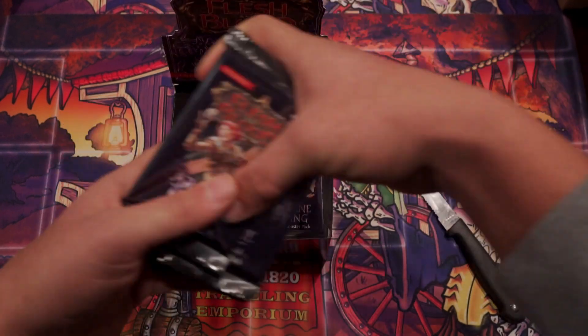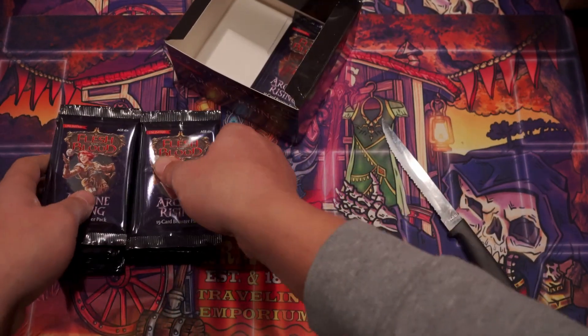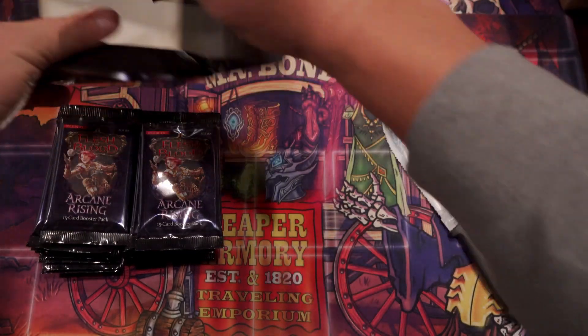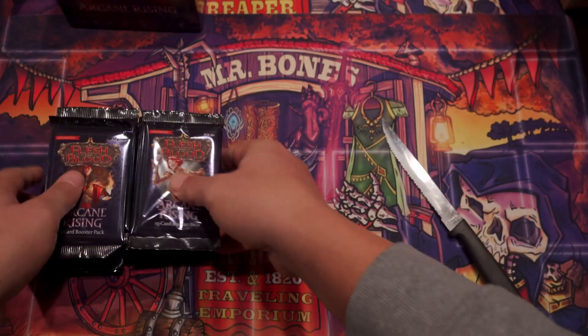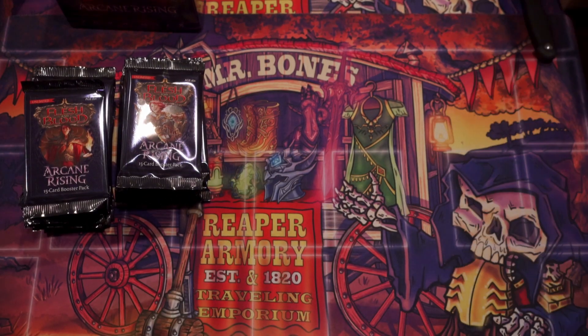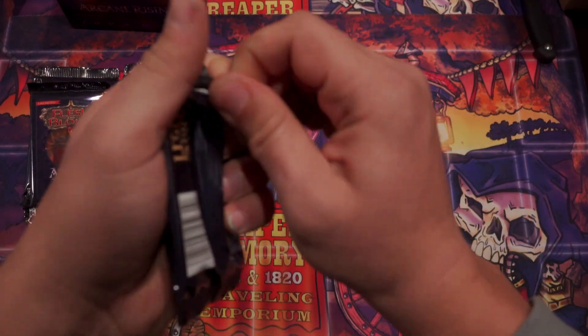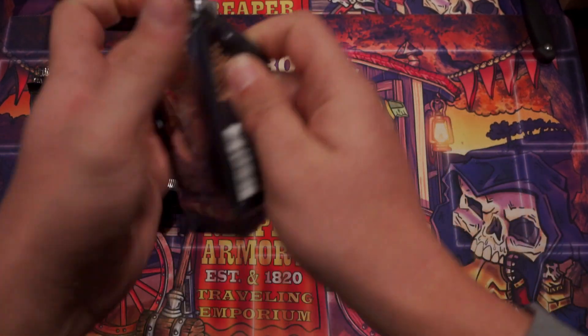15 cards in each. What am I chasing, fellas? You are chasing, number one, the Eye of Ophidia. And after that, you are looking for the Class Legendary Arcanized Spellcap. What's cool about the Eye of Ophidia in this set is that it is a misprint — it doesn't have the rarity symbol on it. So you open one that's pretty unique. You guys are all experts, right? I should blow through the commons.